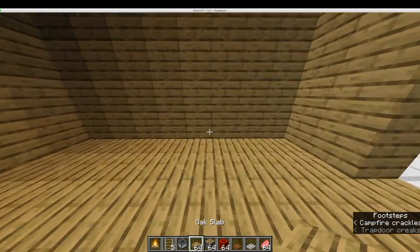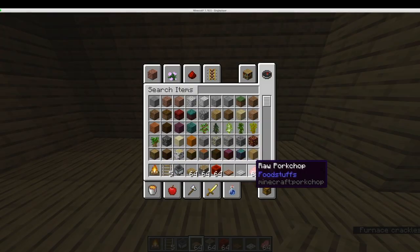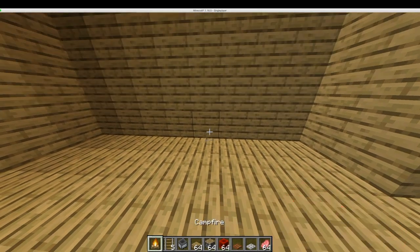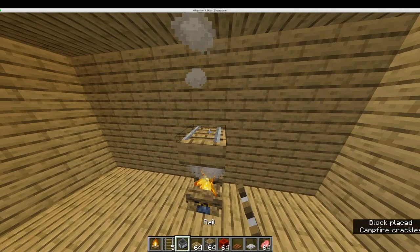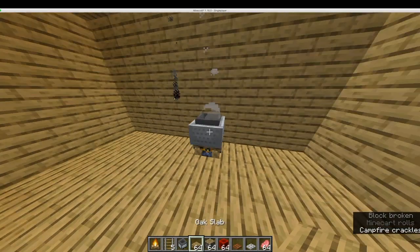You will need these items in my hotbar. Start by placing a campfire, then place a hopper minecart on the rail directly above this campfire and break its supporting block so that it falls onto the campfire.